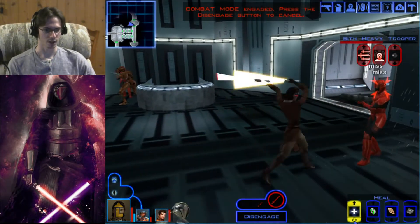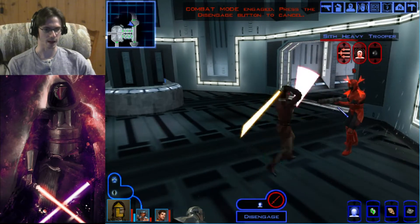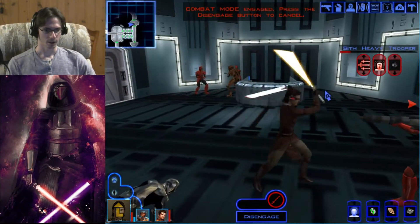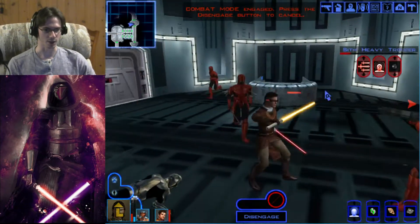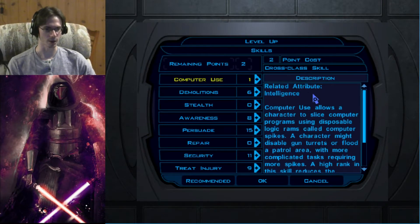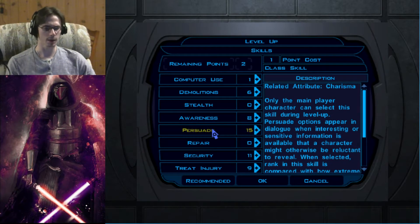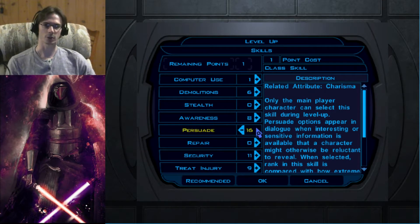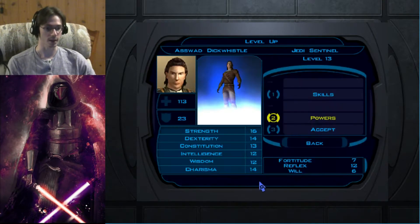This Heavy Trooper really doesn't stand a chance. I'm not entirely sure what happened to my Force Aura, so I'm going to reactivate that after this to help with my defense rating. I think HK's going to go down because he just ran in gun blazing. Caleb Pearson mentioned in the comments in a previous video that I should probably keep leveling up Persuade. After doing some reconsidering and looking at a couple of strategy guides and seeing how the Persuade system actually works, it'll be beneficial to keep leveling up Persuade and Treat Injury.